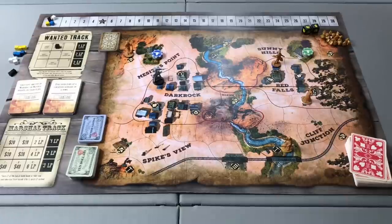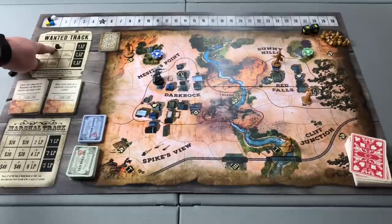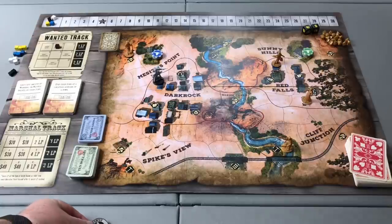This is where players will keep track of their point totals as the game progresses. In the case of Billy the Kid, he starts with two wanted points, so we've placed one of his black cubes on the number two space on the wanted track to indicate that he is a wanted player. The first player goes to the most wanted player — in this case, Billy the Kid — so he will begin the game as the first player.